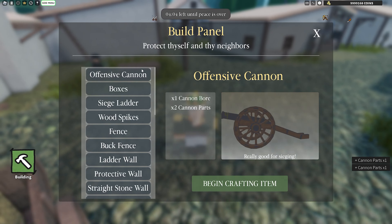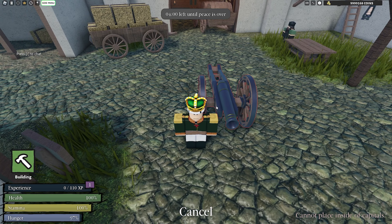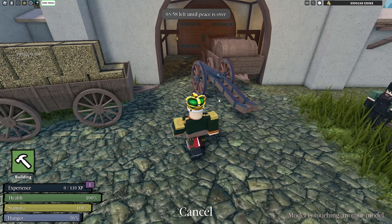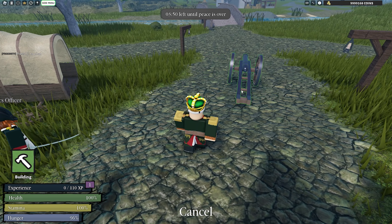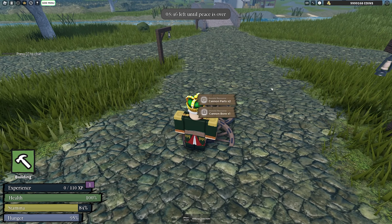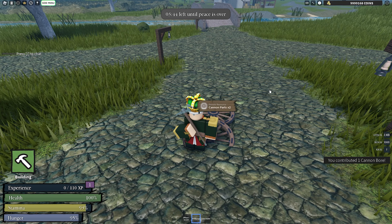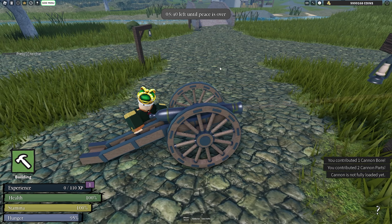Now that you have the materials, you can assemble an offensive cannon. You'll have a highlighted placement indicator and you need to place it somewhere viable. We're going to place it here to defend from an enemy attack hypothetically. Contribute the materials and now we have a fully working cannon.